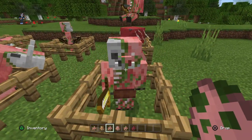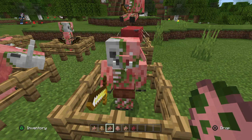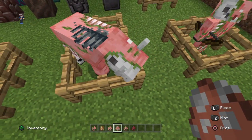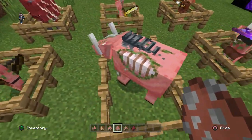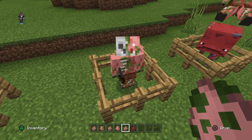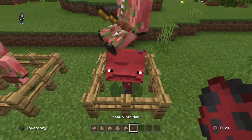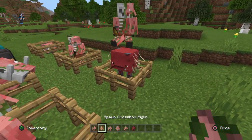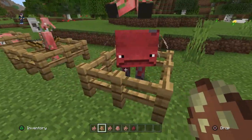Next is the zombie pigman, which does look a little bit different — a little more like the Piglins but more pig-like now. Then we've got the Zoglin, which is a very big one, and as you can see you can see their insides, which looks very disgusting. Next is the zombified Piglin archer, who's got a bow and arrow. Last but not least, we've got the Strider, which our crossbow Piglins can ride across wearing these guys.